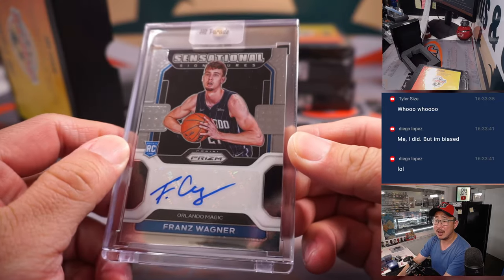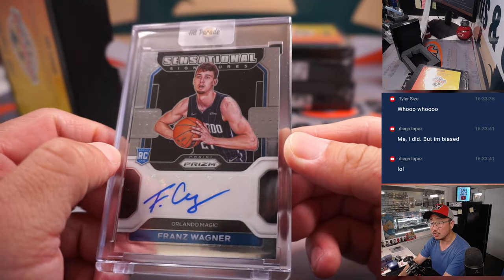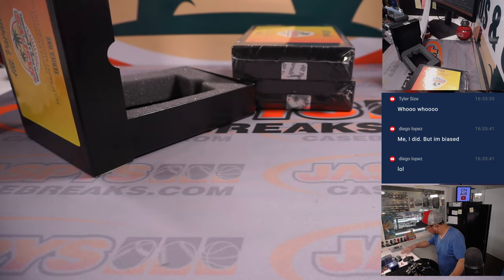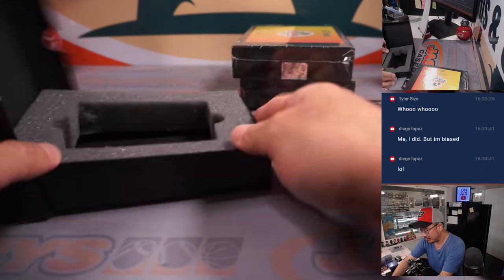Hoops — Franz Wagner, Sensational Signatures, rookie auto for the Magic. Michael P with Orlando, with a spot he got straight up.